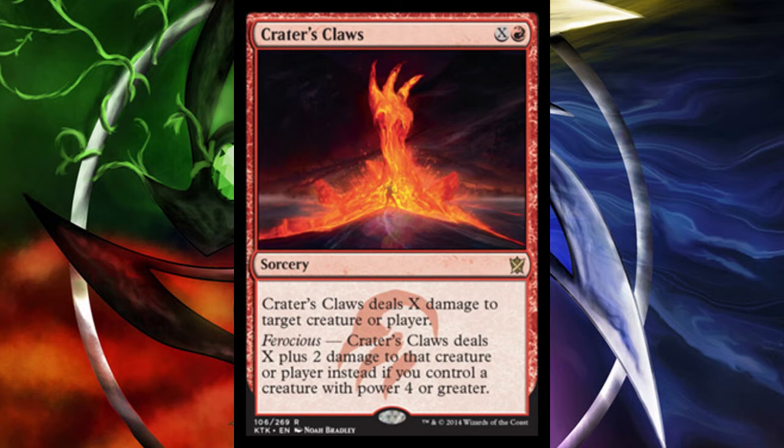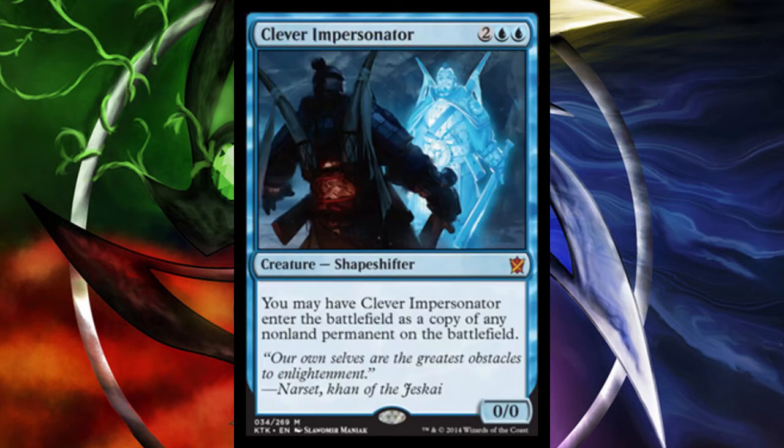I think Crater's Claws is quite awesome, especially in aggro and potentially in control. In control, having a creature with power 4 or greater usually comes late game, so you'd have plenty of mana for a large X plus 2 more damage. Pretty good card overall.